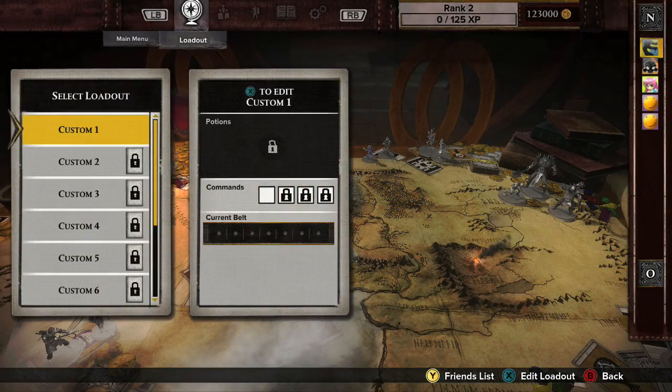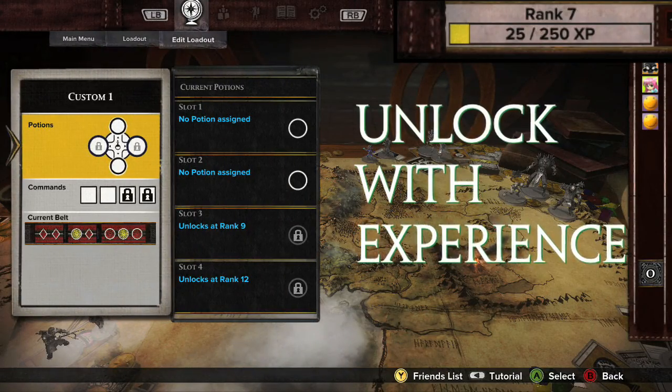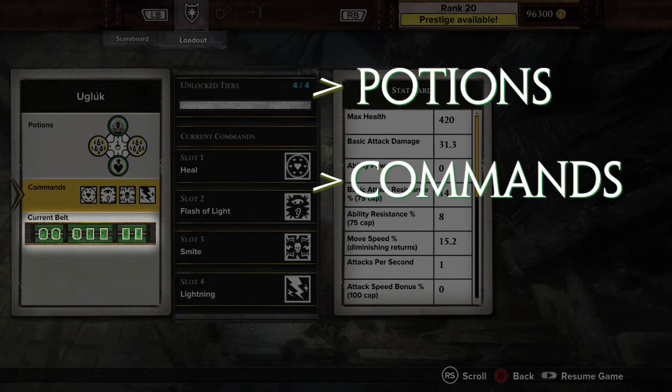Not all aspects of a loadout are available right away — they are unlocked with experience as you play Guardians of Middle-earth. A loadout is composed of three elements: Potions, Commands, and a Guardian Belt.